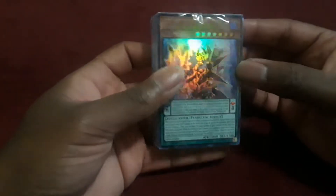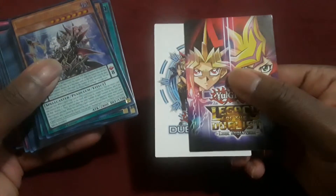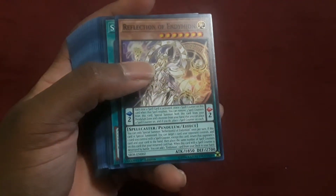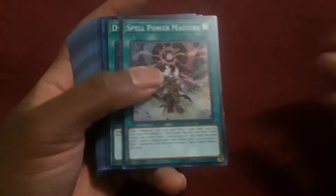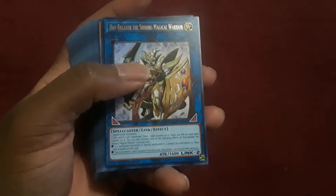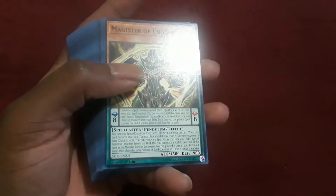We have combo pieces right over here to help with summoning Endymion, the mighty magic master himself. This is the structure deck and what it looks like. I'm going to open it from the back. These are the cards within the structure deck, and then there are little back cards for Duel Links and Legacy of the Duelist Link Evolution, which I really don't care too much about.